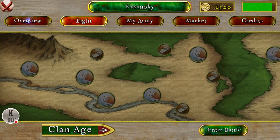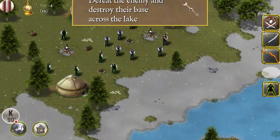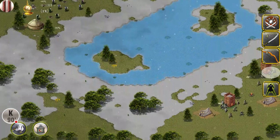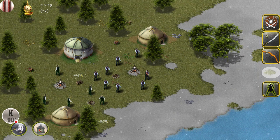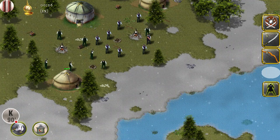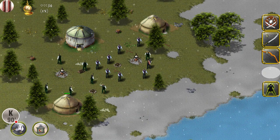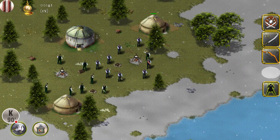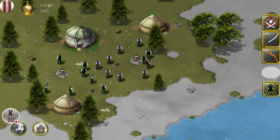Let's continue the main mission first, then side missions later. I need to defeat these guys. The instructions say: buildings with the rank icon will produce units.